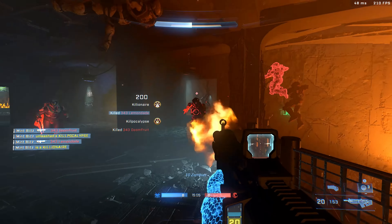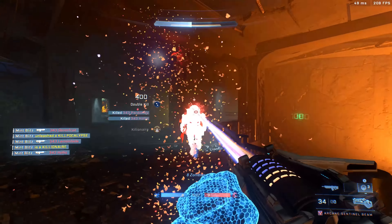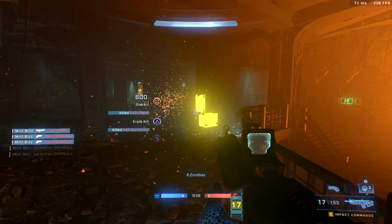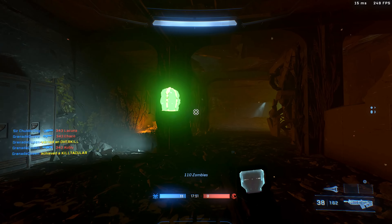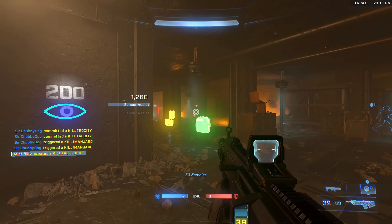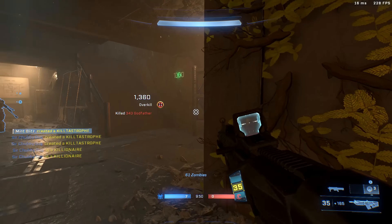I really love that there are so many different viable strategies on how to play this map. You can camp by the stairs, hold out different rooms, or even stack up bonus points by getting a threat sensor, which lets you see the enemies through walls. If you get sensor assist, you can rack up bonus points when your teammates kill the zombies.